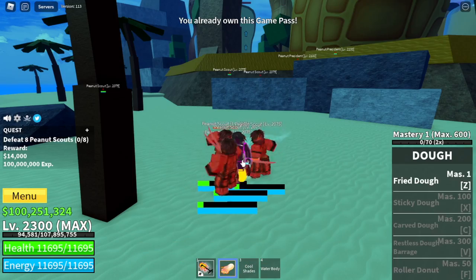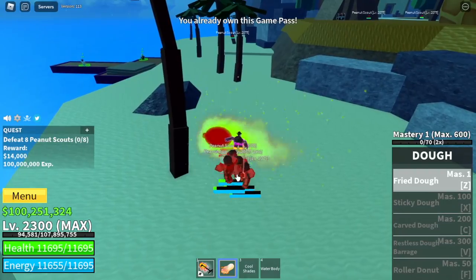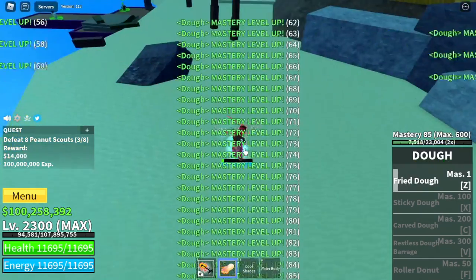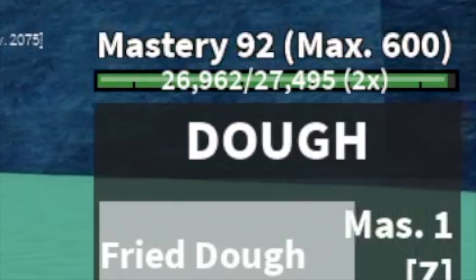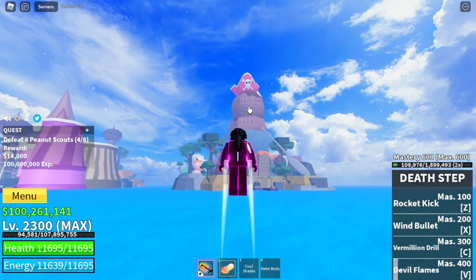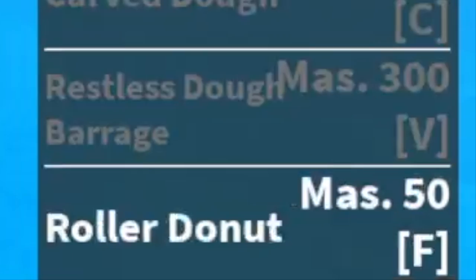If you don't have Robux, it's fine — it will just be longer but you can still use this strategy. From level one, Doe Fruit with just four enemies defeated, your mastery is 92. You're gonna tell me on the other island there is a better mob — yes. By the way, we've already unlocked the Roller Donut.